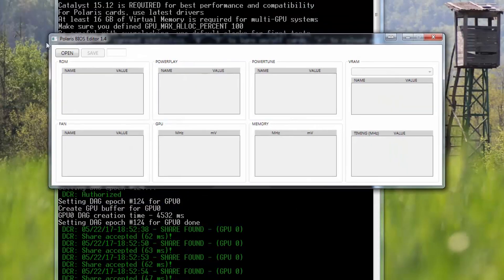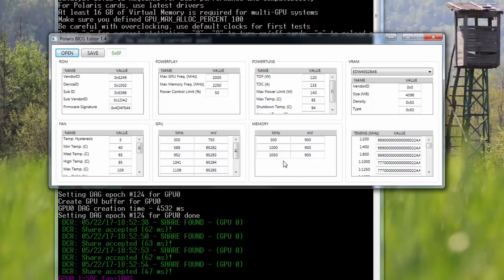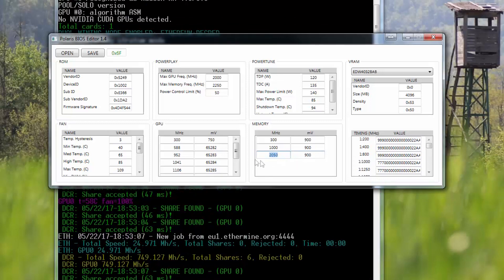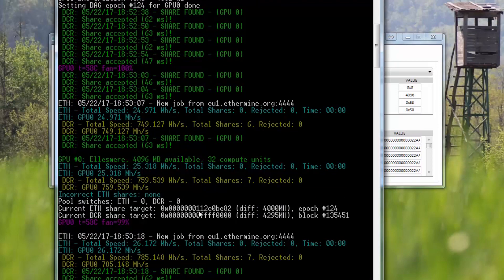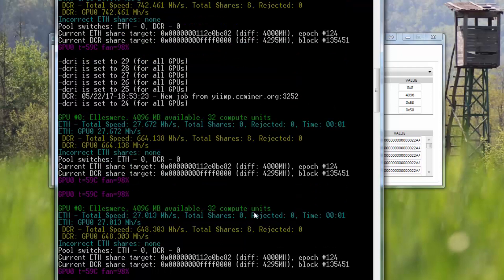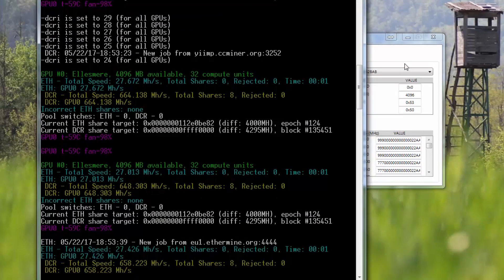Opening Polaris BIOS Editor — sorry, you can hear my washing machine on one side. There you have it. If you have Hynix memory, change the timing to 2050 — the rest of the settings are the same. As you can see, I'm getting 25 megahashes right now, but I actually have more because I've changed the algorithm to Decred. If I set it to Decred it goes to 27 to 29 — not bad at all.